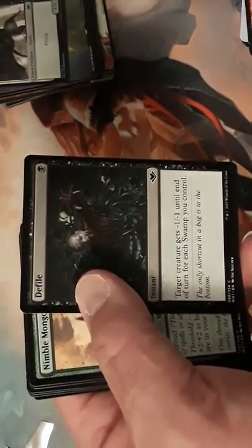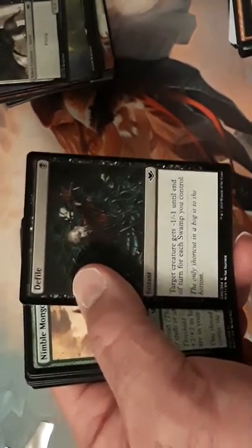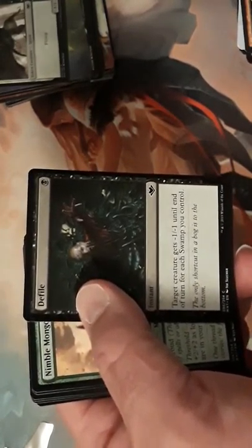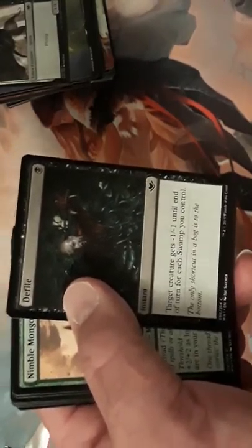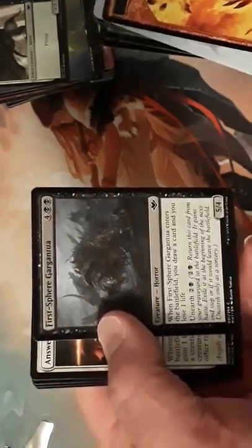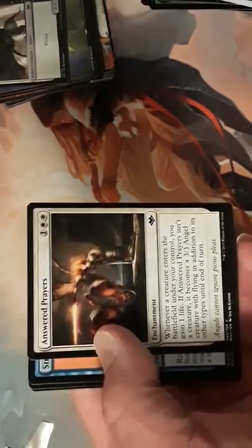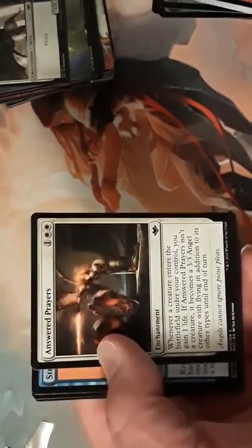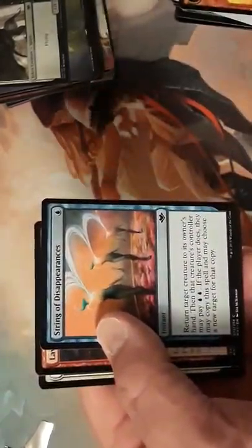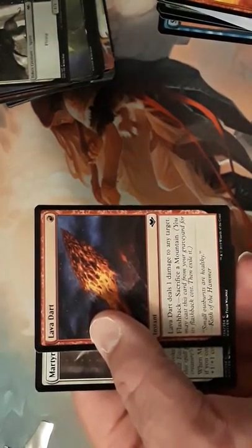Defile is another really good card — I played it quite often as a removal spell. You can pretty much take care of anything with the number of Swamps you have in play. The biggest I took care of was a 4/4 with Defile later in the game. Another Nimble Mongoose — I think I got a playset out of the packs I opened. This enchantment I've seen turned into an Angel a few times and swung in with, so it was good. String of Disappearances.